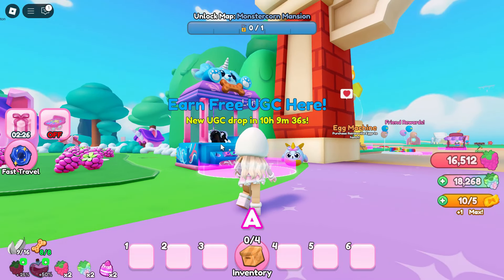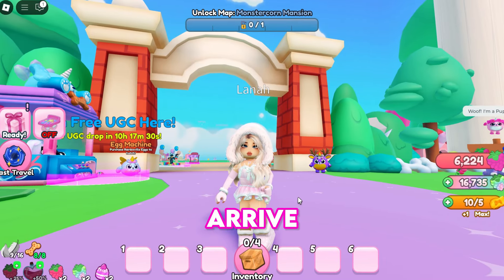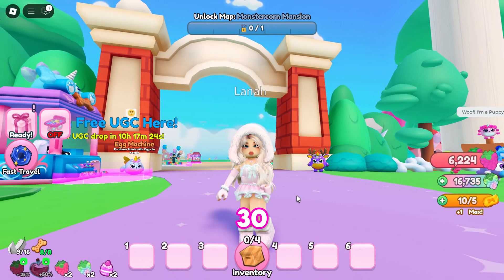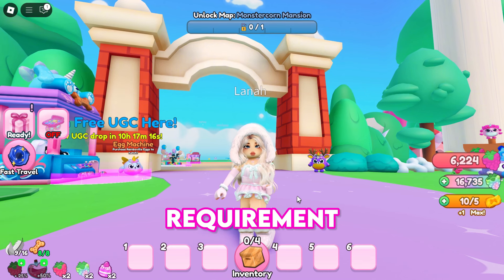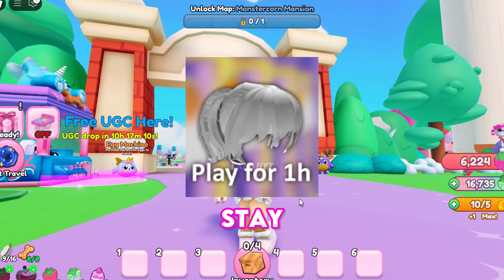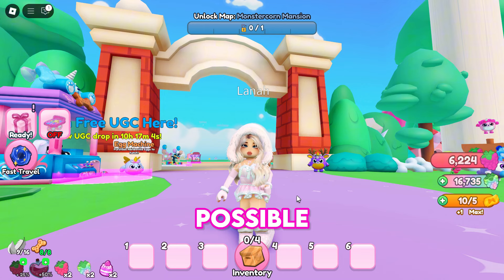Once you've joined the game, head over to the free UGC booth. There is a timer for when the new UGC will be available, including the hairstyle — make sure to arrive on time. The hairstyle will be available today, November 30, at 3:00 PM EST, or until the timer runs out. All you have to do is stay in-game for an hour after the hair drops, then claim it as soon as possible before others.